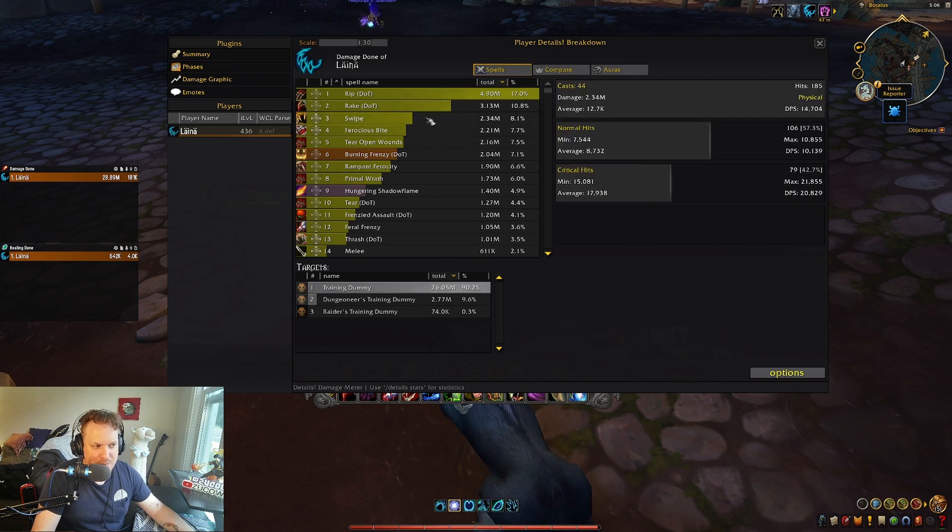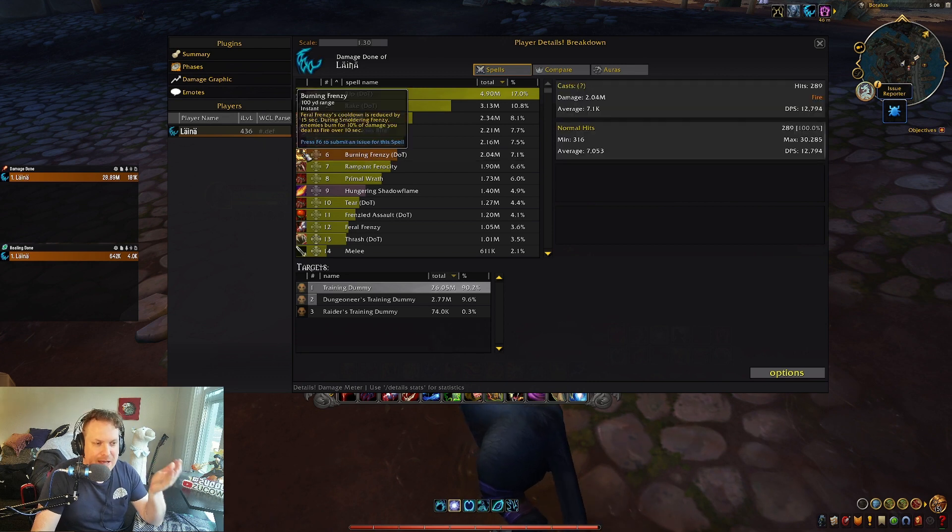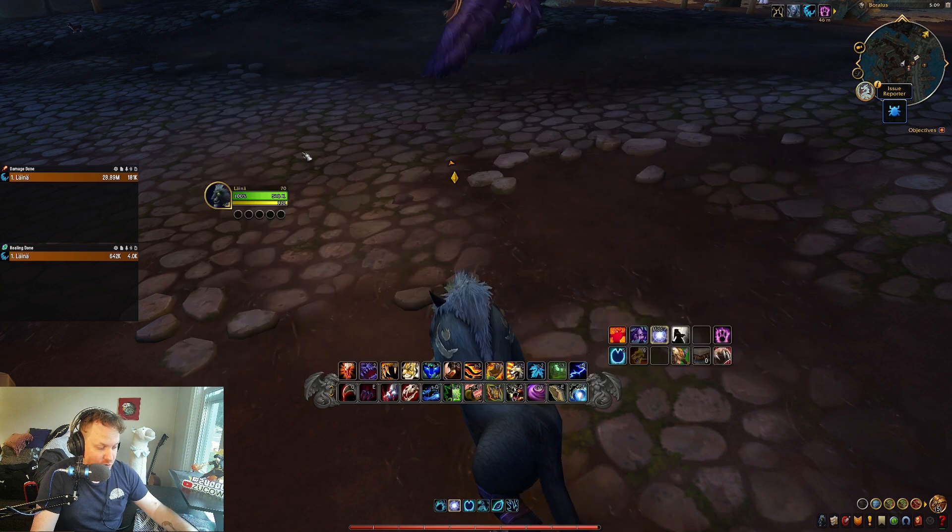Here's an example of an AoE pack I was just hitting. Rip, Rake, and I'm doing a swipe-based build. Ferocious Bite, Terrible Wounds — there's the Burning Frenzy dot. That's the extra 10% of the damage you deal converted into fire damage. That's a lot of damage. 7.1% of my damage in an AoE situation is just coming from the extra burn from the tier set.